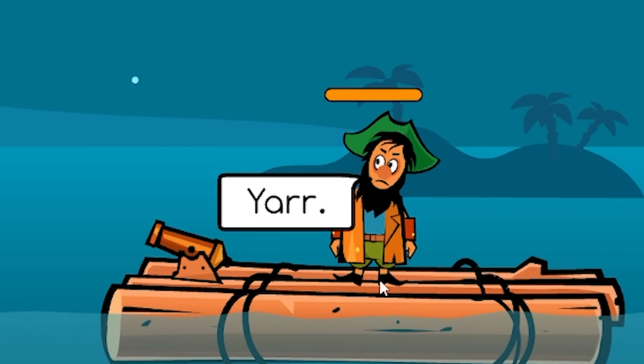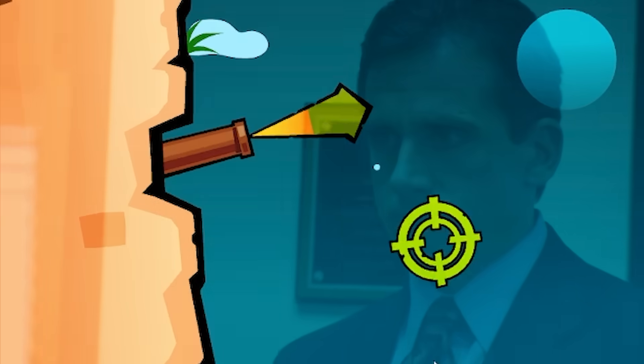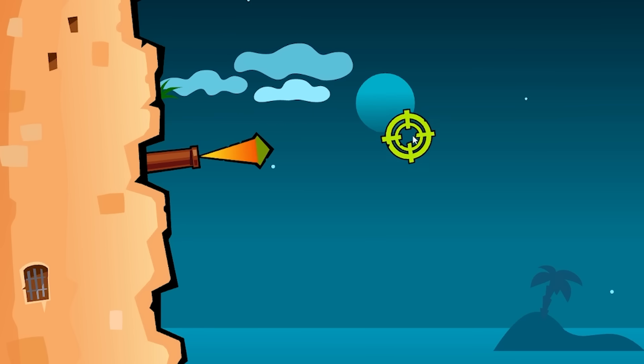So basically, there's a pirate - he is not awesome. But this is my cannon. It's got a thing poking out of it that I can wiggle. We can aim up and down, and we can give it more or less power. So I probably want to go full power.